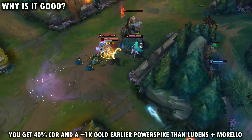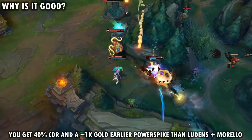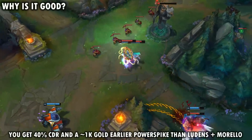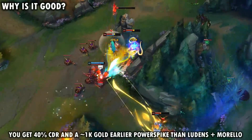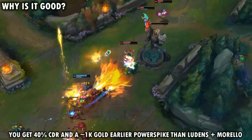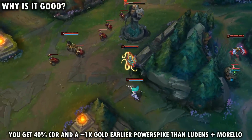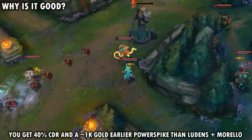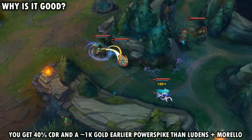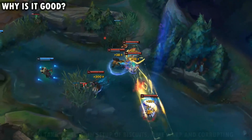Your build path of Twin Shadows and Hextech GLP is going to cost you 5.2k gold, whereas a regular build path of Eluden's Echo into Morello is going to cost you 6.2k — so it's a thousand gold less for this build setup, and it is going to give you a very nice mid-game spike. If you do decide to go for Lucidity Boots, you can also reach 40% CDR super early on into the game. Once you get your Twin Shadows, your GLP, and your Lucidity Boots, you will be at 40% CDR, which is very important for mid lane champions.